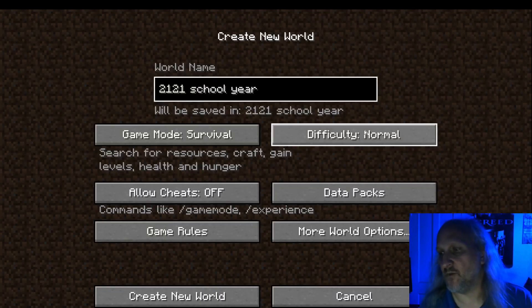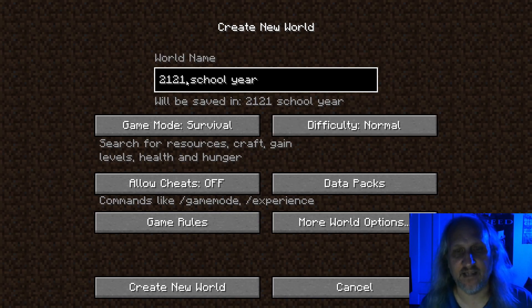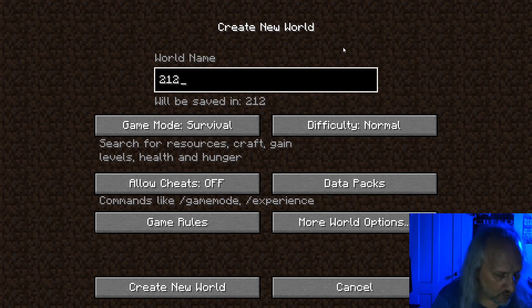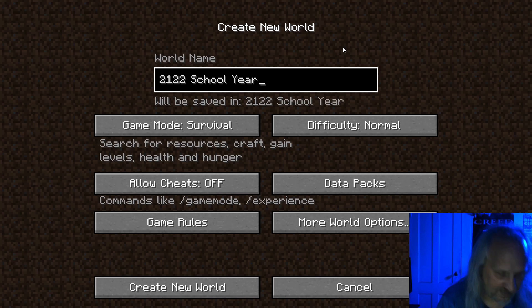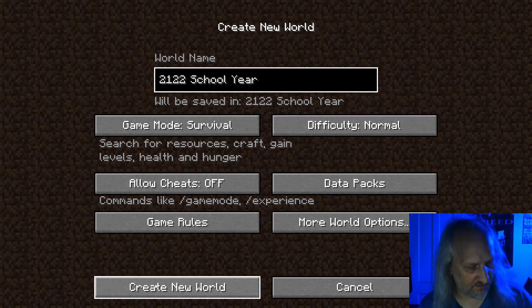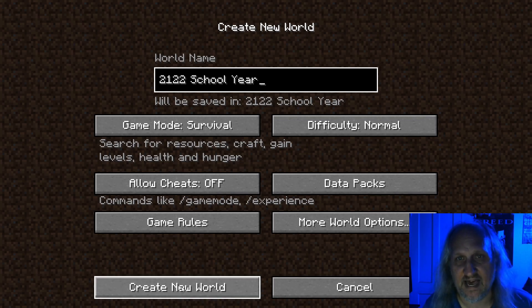Hi guys, this is Mr. Smith and guess what? It's a new school year and that means we're going to start a new Minecraft world. I typed it wrong — it's supposed to say 21-22 school year. So we're going to do a brand new world in the newest version of Minecraft, the 21-22 school year. That's the name of my world. We're going to hit create new world and have a new adventure for the 21-22 school year.